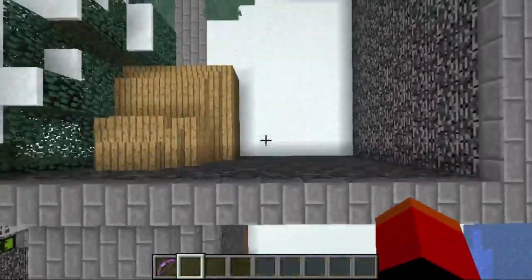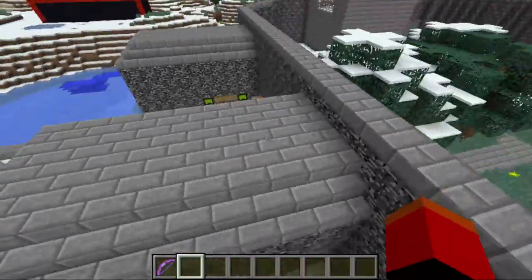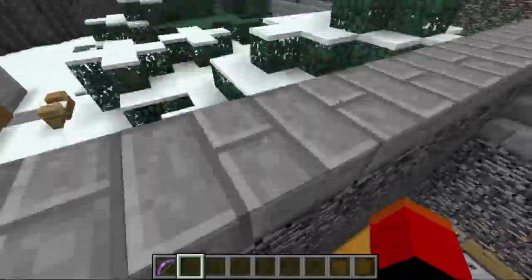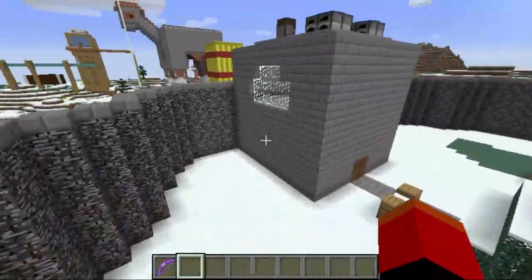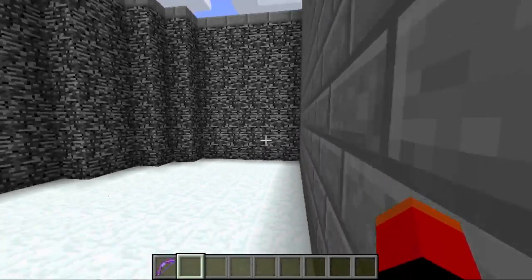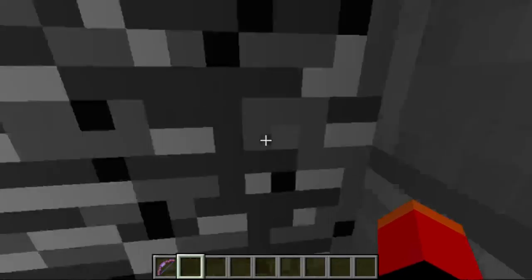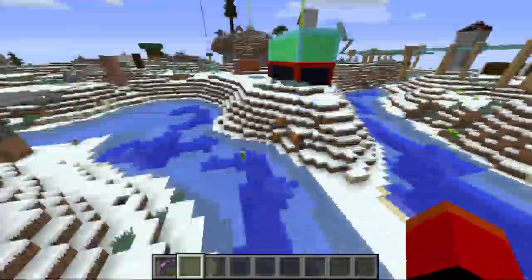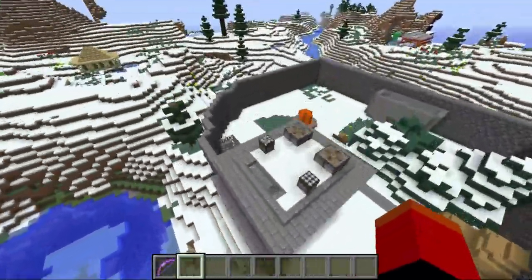This is right under the actual arena here. The reason there's bedrock everywhere is so players don't accidentally — like, say there's a group, a bunch of aliens here — they don't accidentally break their way out, and the entire outside is now the battle arena.